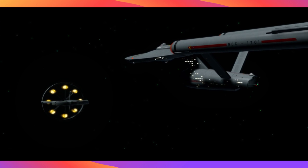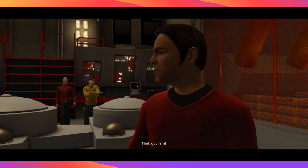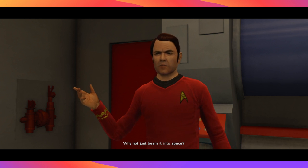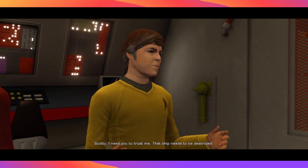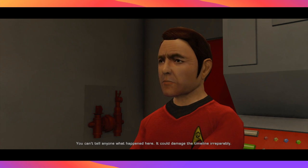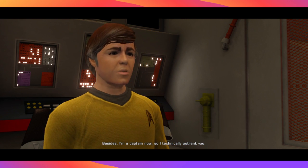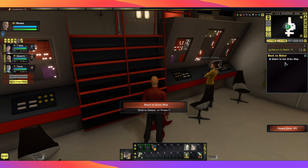The bomb is ordering us to cut the power — Chekov sees what he's about. We can't disarm this bomb, but we need to get to that Orion ship anyway, so we can take it with us. Chekov says why not just beam it into space? But we can't let that ship be captured — it has dangerous technology on it, and it needs to be destroyed. Besides, Chekov notes he's a captain now and technically outranks Scotty. Scotty: All right, lad — once you're ready, I'll send you and that bomb over. So we need to beam onto the Orion ship.